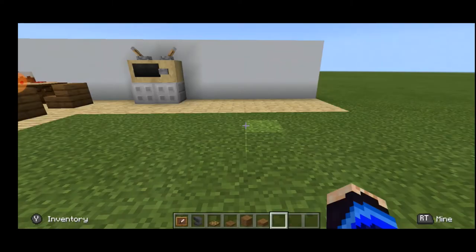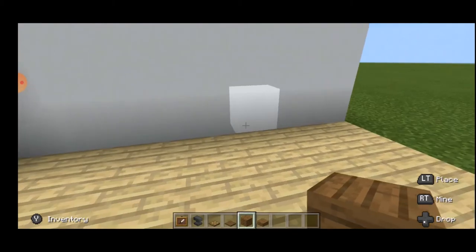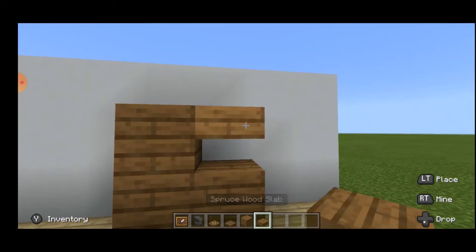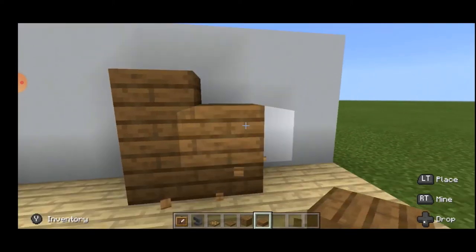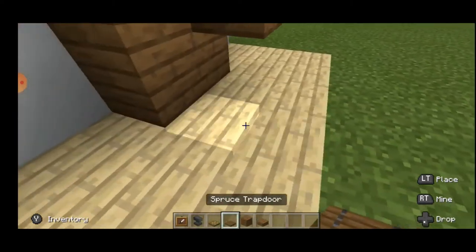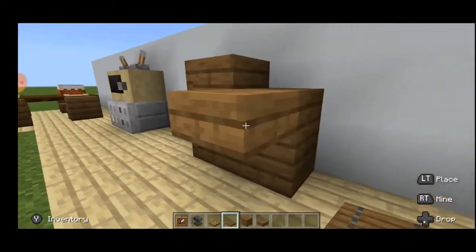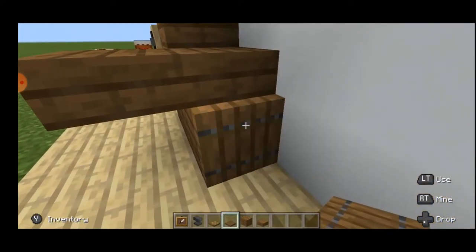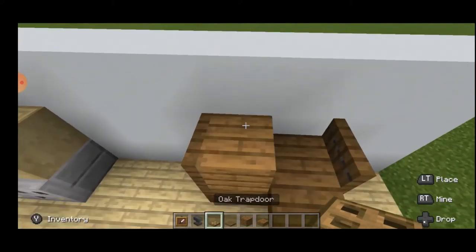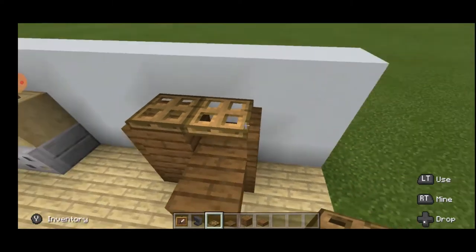For building this chest of drawers, first place 3 spruce wood planks in an L shape like this. Then take your wood slabs and put them like this — yeah, like this would be better. Then take your spruce trapdoors and place them like this so that it flows that way. Do the same thing on the other side. Then jump up, take your oak trapdoors, and do the same thing — keep it right there.